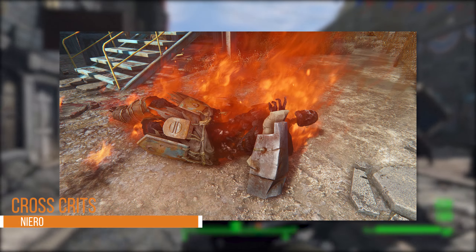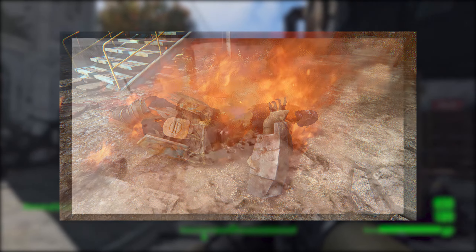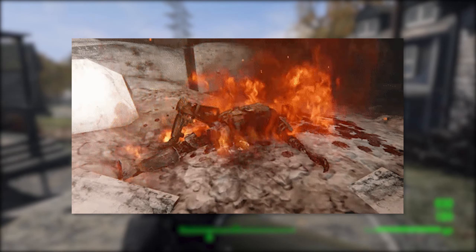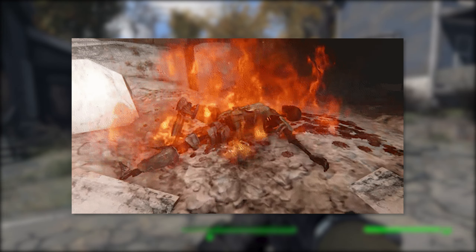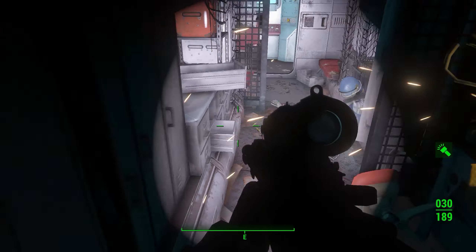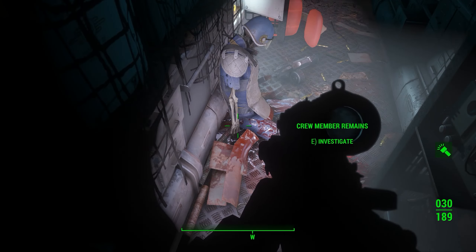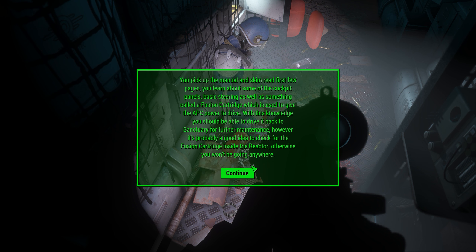Next we have Cross Crits — I imagine that's a work-in-progress title — by Nero, who made the whole Cross series of mods. This is going to change the way crits are handled in Fallout 4, specifically the visuals of what happens when you critically hit someone. As you can see, they're on fire and in a skeletal state, which looks a lot more interesting. I'm not sure if it's only going to be with projectile-based weapons — if you melee someone to death and they burst into flames, it'd be cool but maybe not as practical. Critical hits are so fundamental to the game that even a small visual change you see so often will have a much larger effect.